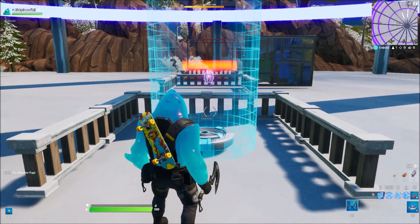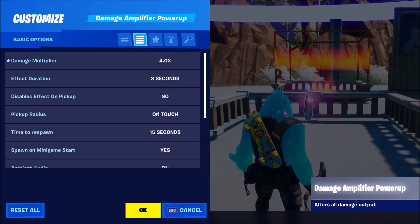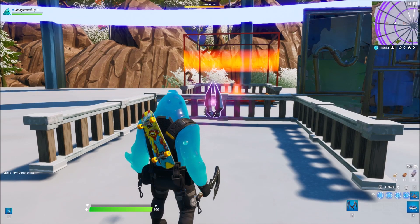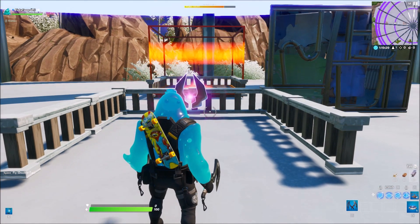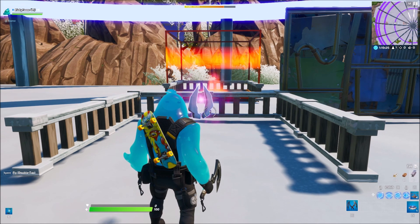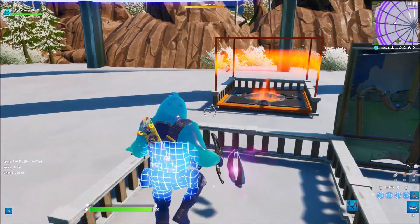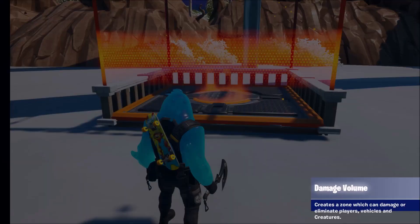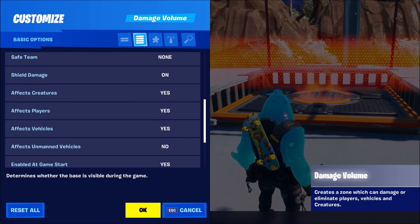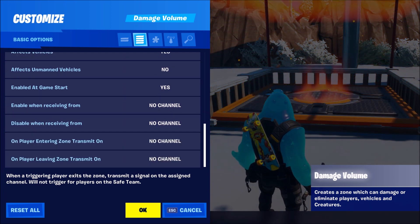The next thing we got is the You Damage power up, or Damage Amplifier power up. It's called 'You Damage' because it's from an Andre tournament, and basically if you collect it, you get increased damage so you can hurt people a lot more. For our last change, we have the Damage Volume, which has the same setting as before — if a player leaves or enters the area, you can send a signal, which is very cool.